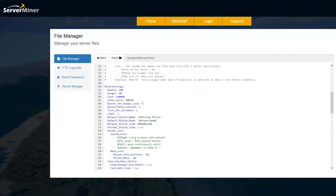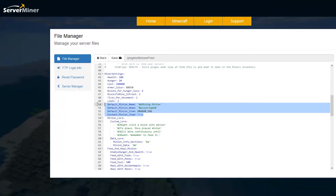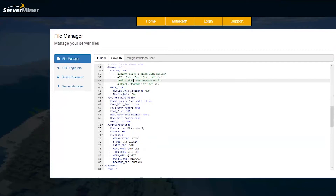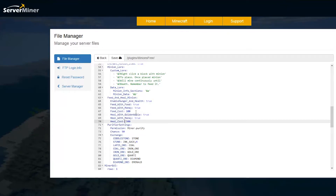If we scroll down we have the miner settings — there is so much you can change here. You can change how much hunger they have, how much health, how much they cost to buy, and even the colour of their armour. Then you can change how many total a player can have — at the moment it's a limit of two minions per person, but you could increase or decrease that. The minion item is a dragon egg when you get it, and if you want to pick him up again you can shift right click as well. Scrolling down further, you can feed him with food and even feed him with money, which is interesting.